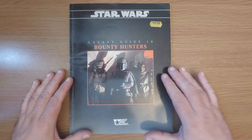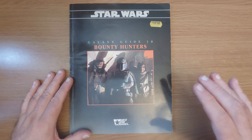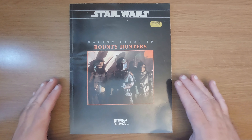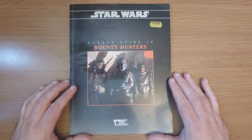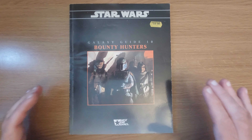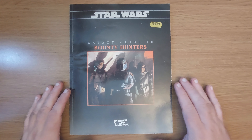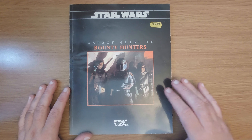Anyway, let's have a look at Galaxy Guide 10 Bounty Hunters. This is Star Wars Galaxy Guide 10 Bounty Hunters, which came out for the Star Wars Role Playing Game by West End Games in 1994. Now the Galaxy Guides were fleshing out areas of the Star Wars universe — sometimes based around particular movies, like a Galaxy Guide for Return of the Jedi, sometimes just parts of the movies, like a Galaxy Guide for Mos Eisley. But this one is fleshing out the career of bounty hunting, trying to open up the Star Wars role-playing game to a totally different way of playing it, and it does that pretty successfully.